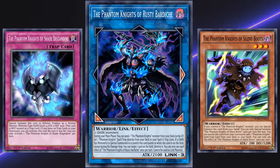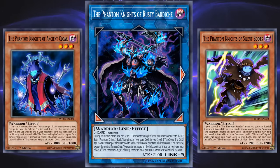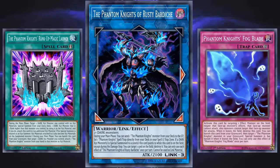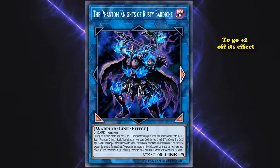Phantom Knight monsters have effects in the graveyard, with a couple of them allowing you to straight up search out other Phantom Knight cards from your deck with their graveyard effects. So sending Phantom Knight monsters to the graveyard is a good effect. The Phantom Knight spell or trap cards that you can set are also good — there are two really good targets for setting with this card's effect, and a handful of other normal good targets. The Phantom Knight archetype has a lot of good cards that play well with other archetypes too, so Rusty Bardiche was seen in a whole bunch of decks.